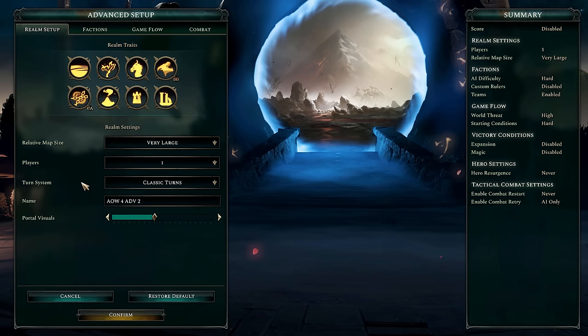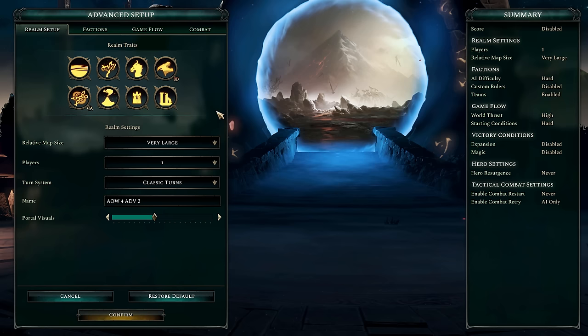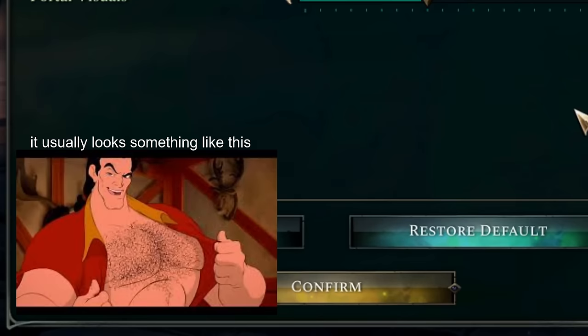Hey there everybody and welcome back to Black Arrow Gaming. I'm Bob, back for another Age of Wonders 4 series — a bit of a chaotic series, as you can see from the Realm setup screen here. There's a lot going on in this game; I'll explain what I've got set up here momentarily.